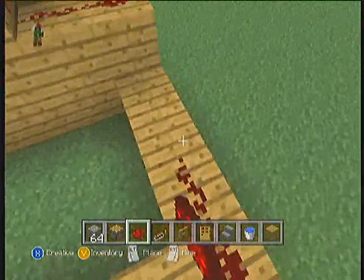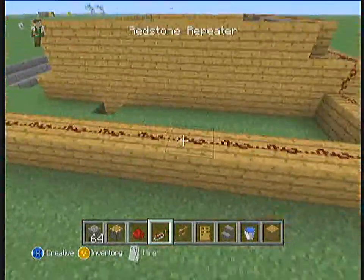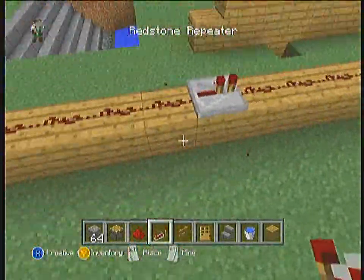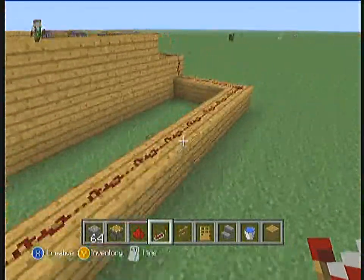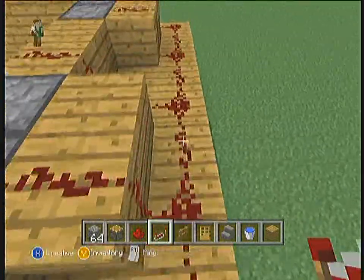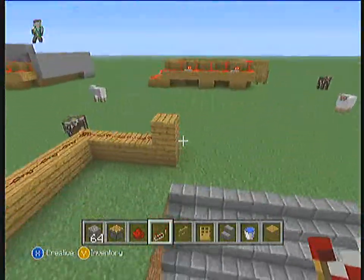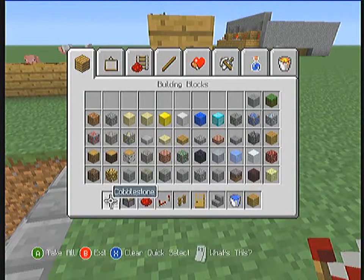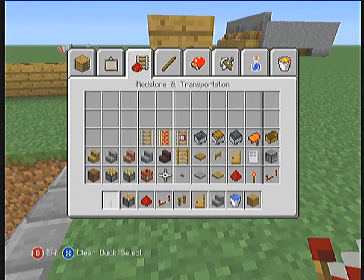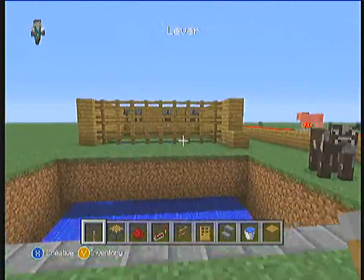There's redstone just like the wheat farm. You're gonna have to add in the repeaters — something I didn't mention in the last video. You gotta put the repeaters facing the way the current is going to be running, because if they're facing the other way it gets weird. Repeaters act as an extension cord so you can have your redstone signal go further, or they can also be used as a delayer.